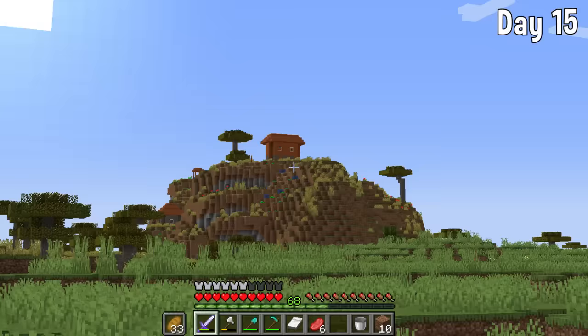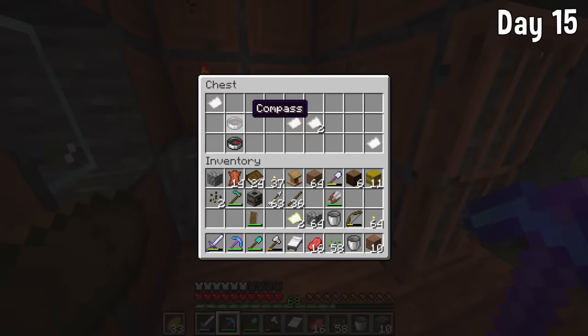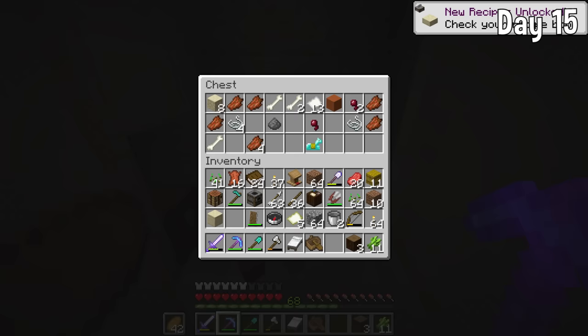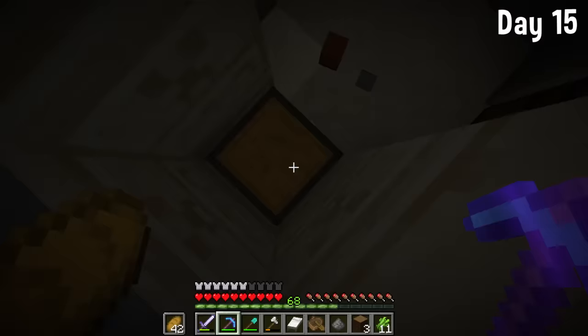On day 15 I went on a little adventure to gather some materials from other biomes. I found some books in a village, as well as some paper, a compass, and some maps. Then I found a desert temple where I managed to get myself some gunpowder, which I used to make some rockets to help with the Elytra.